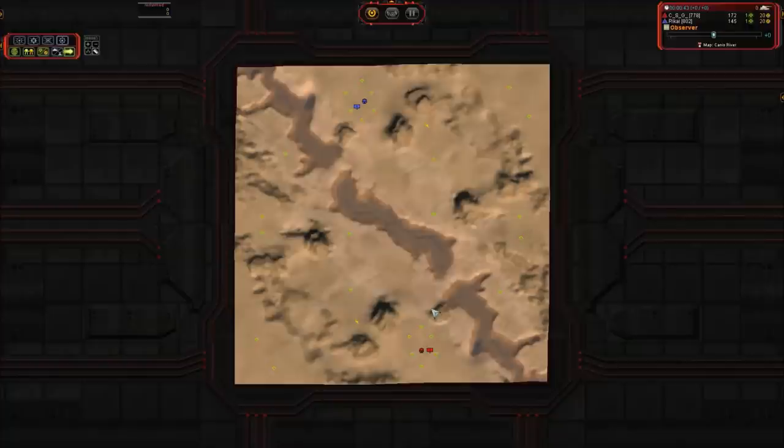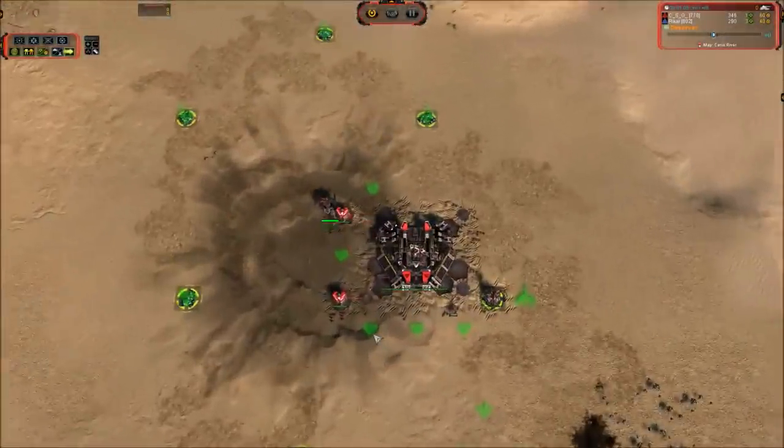We've got CSG in red on the bottom and Rickey on top going blue — probably a foreign name which I'm just going to call Ric to be on the safe side. This is a Cybran vs Cybran mirror match.